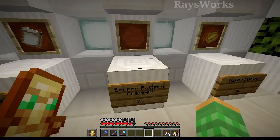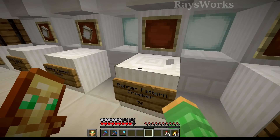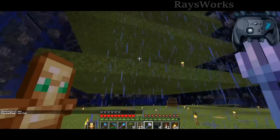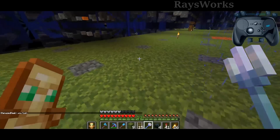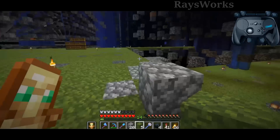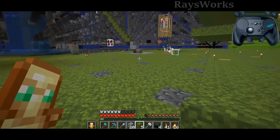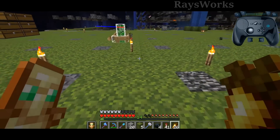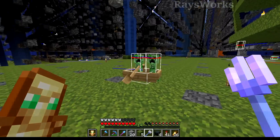Now we just need to wait until we get a charged creeper. We actually need that for the different mob heads as well, but we've got the more rare things out of the way. To get the final banner pattern we need a charged creeper, so let's get set up for the next lightning storm. We are underneath spawn - a good location because creepers spawn here and the holes go all the way up to the sky so lightning can strike. We got two creepers in position, and the trident with Channeling is repaired and ready.